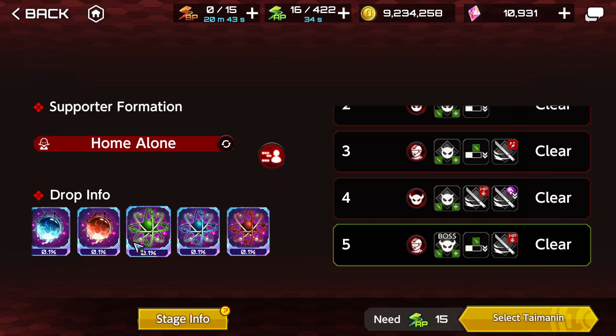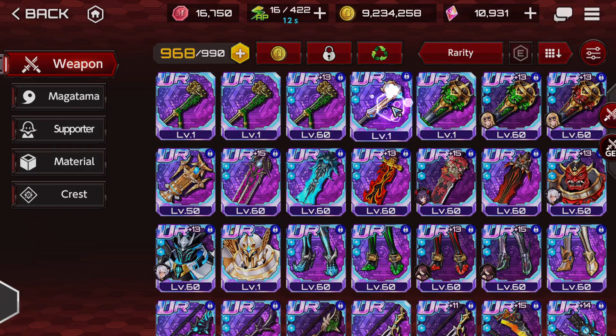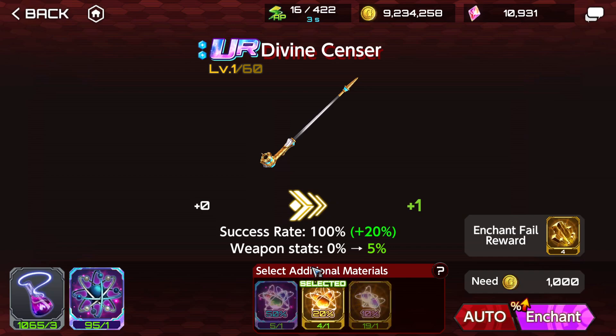Keep in mind that you're going to fail when trying to enchant your weapon, but the more you attempt, the more likely you are to eventually succeed. If you fail the enchantment, you get an Enchantment Fail Reward material that lets you craft boosters — always craft the 20% version, never the 10%. Try to have at least 8 to 10 of these before attempting higher levels.